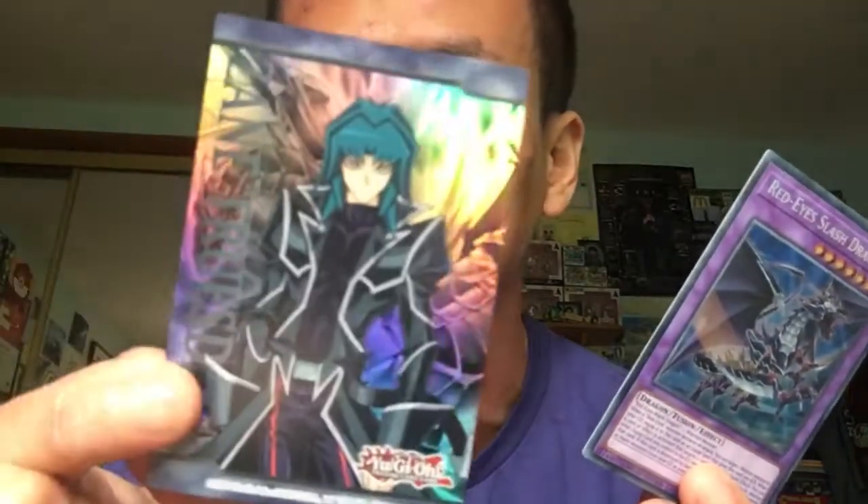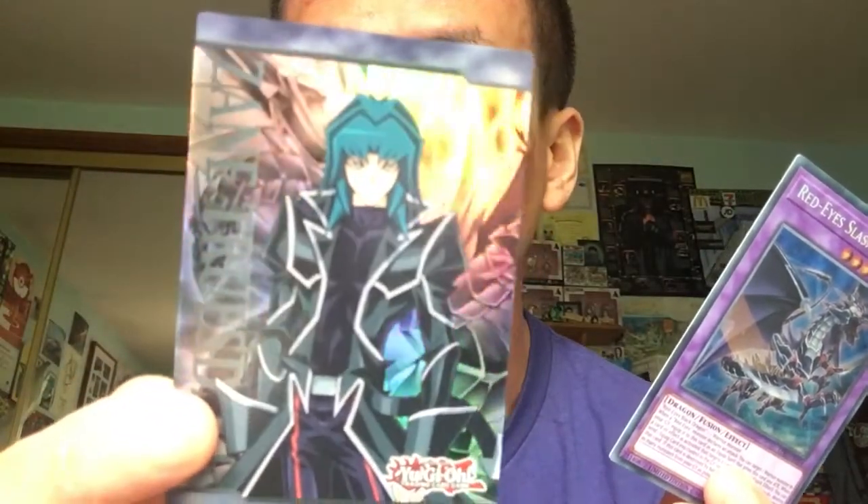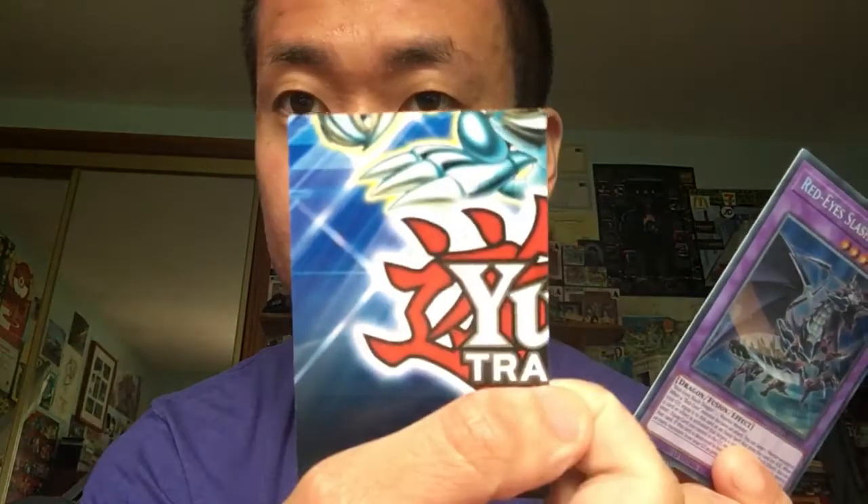Oh nice — I've got the Zane Truesdale double-sided art card! One of my favourite characters! Freaking awesome — look at it. He's got the Cyber End Dragon on it as well, and then you've got the other combined side of the card. I'm definitely keeping those. That is freaking sick!